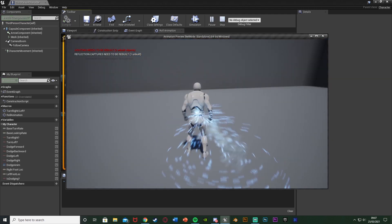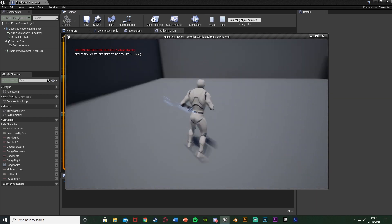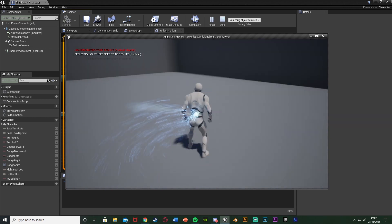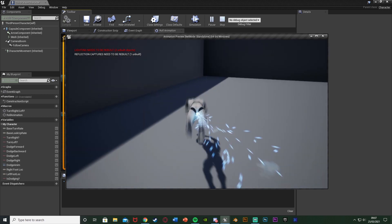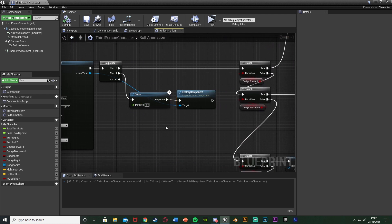Compile, save — this method is now working. If we dodge we get the emitter spawning in the location we want, and then it destroys afterwards. It spawns on the back and sticks with the player, attached to us. That method works for having an emitter, trail, or VFX particle system attached to the player only for the duration of the dodge. If you want it to end quicker, just decrease the delay so it gets destroyed sooner.